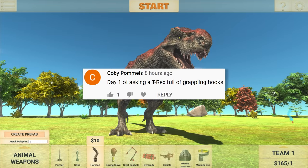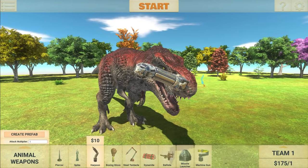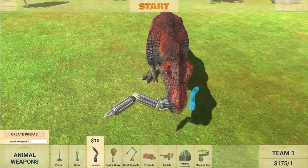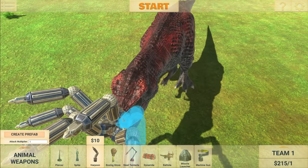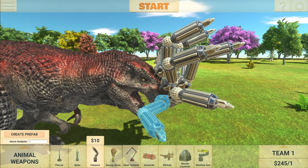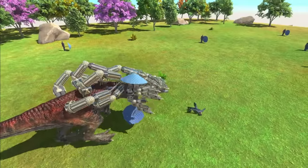Next suggestion: Day one of asking for a T-Rex full of grappling hooks. Basically, we're just going to add a bunch of harpoons to the T-Rex and then make him hunt down all the goals in the area. We're going to see if we can kill them all with these. We're literally just going to add a bunch of these around the T-Rex and it's going to look ridiculous. Honestly, I reckon that would be enough. Let's start the fight and see what happens.